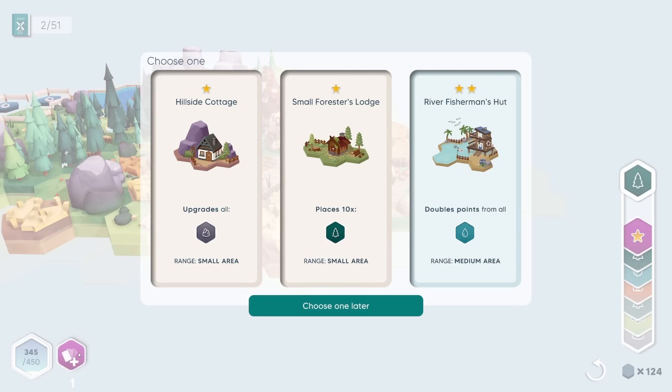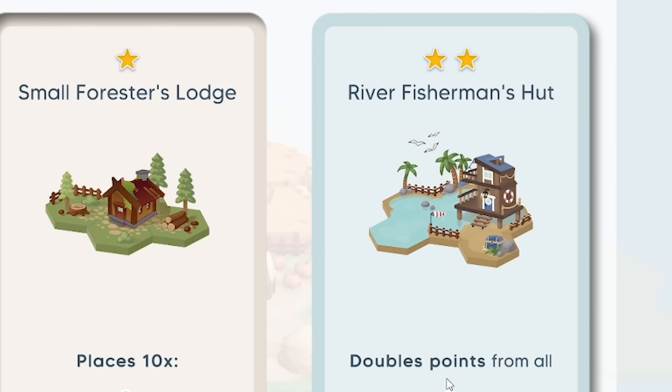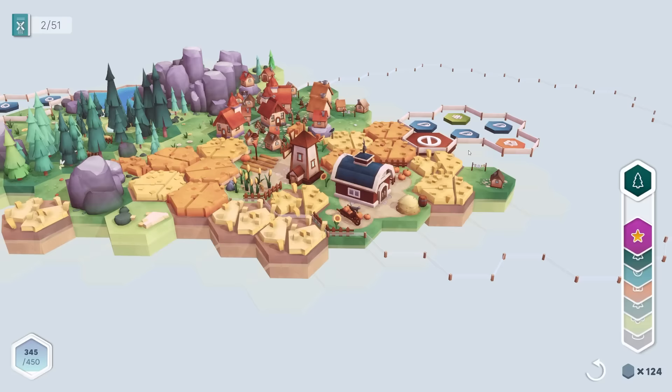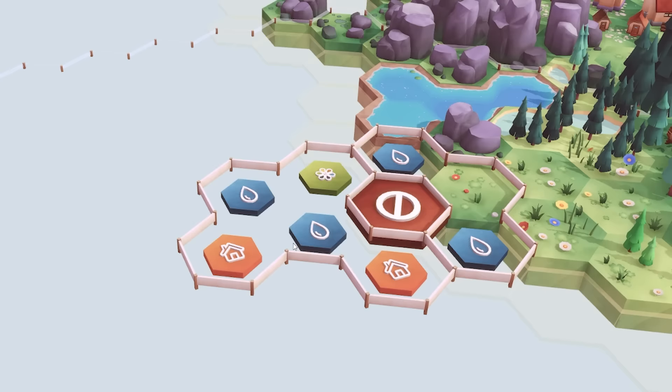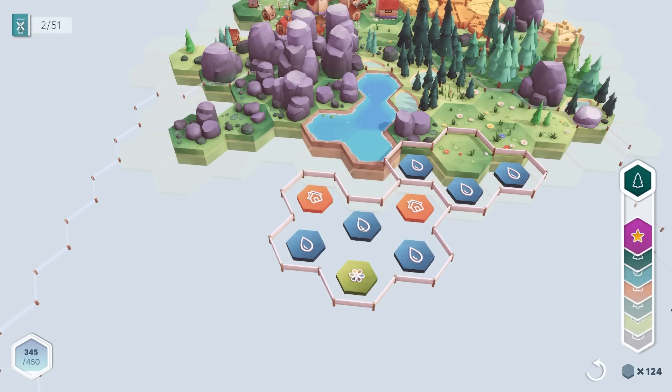Oh look, the fisherman's hut gets upgraded — so you can get different stars of each one. Oh, I didn't realize that. Let's work on a water area. River fisherman's hut to start. And then perhaps — no, I was going to say we want to try and share these, but we can't share that because that is going to all become the fisherman's hut. Yeah, but I guess we'll plan for that to go up there. We've got 124 tiles — it's going to be a while until we need to fill that in.